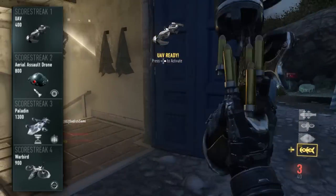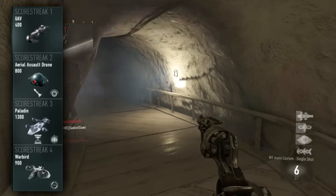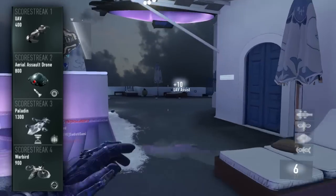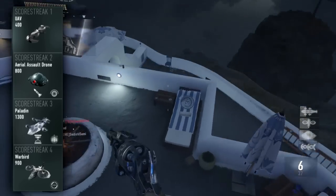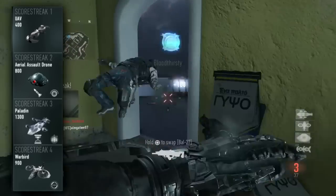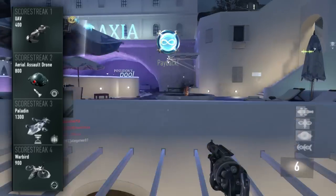So we've gone for UAV, just a standard UAV. The Aerial Assault Drone, which I've customized with two additional add-ons, basically, which makes it 800 points. I've gone for the Rockets and also the AR HUD. The AR HUD just makes it easier to locate enemies when you're controlling it, and the Rockets are just super, super powerful and basically one-hit players. You've seen me use them in live videos recently as well.